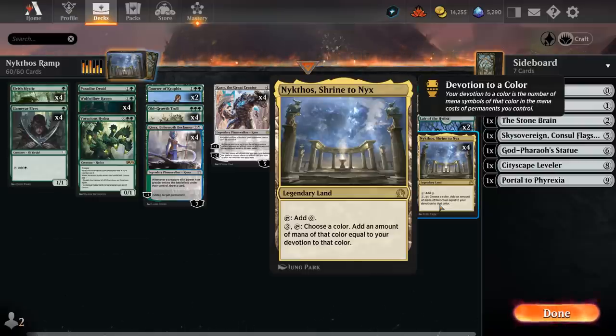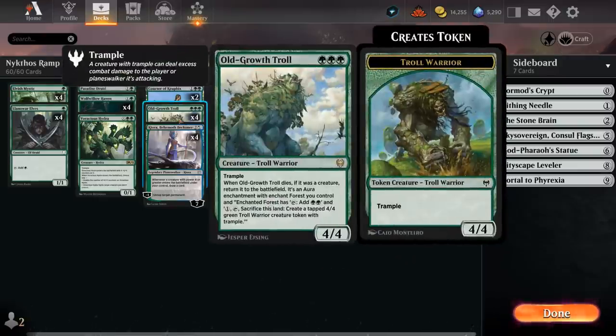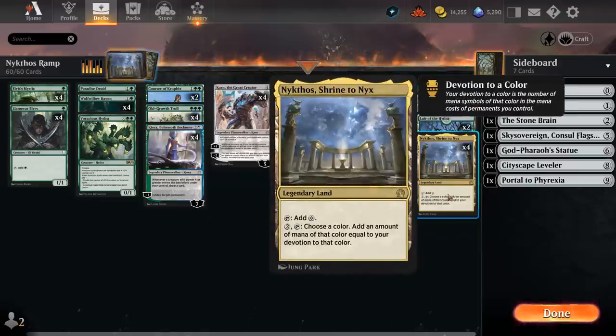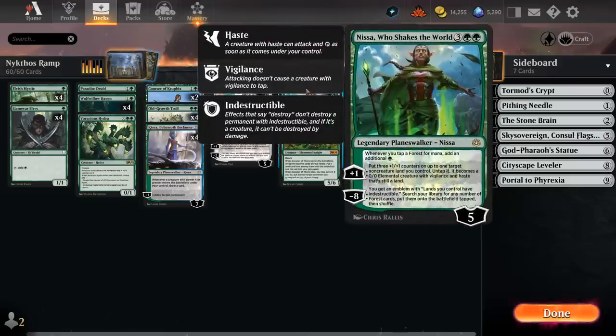Nykthos is a legendary land, so we can only have one in play at the same time, but it is incredibly powerful. You pay two mana, tap it, choose green, and it adds an amount of green mana equal to our devotion to that color. We count all the green mana symbols on our permanents — mana creatures, enchantments, and planeswalkers — which can quickly add up. With triple green devotion from Old Growth Troll, Nykthos can add a ton of extra mana, especially with Kiora untapping our lands, and even Nissa can animate Nykthos into a creature so we can tap it a second time.